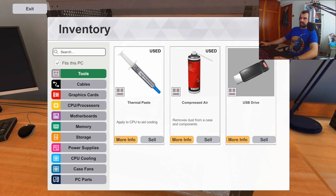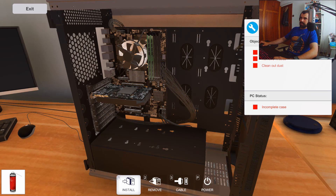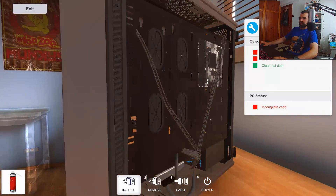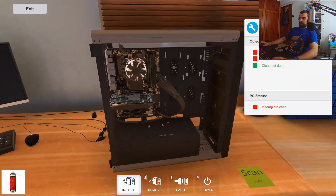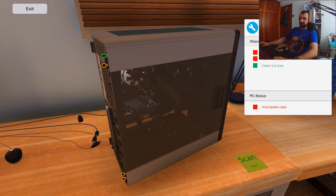Cleaning a computer on the inside is pretty easy to do. Compressed air — let's blow away the dust. Bye bye dust. Cleaning this, cleaning that, and it's clean. There's still some dust around here — oh, that's very dusty indeed. Any more dust? Nothing — that's it, clean out dust. Great.